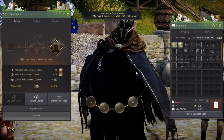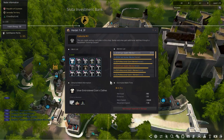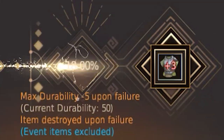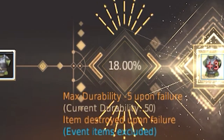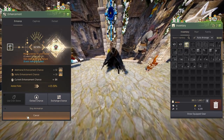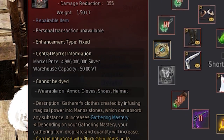Enhancing these can be hard with them being destroyed on failing, but with workers being able to produce these easily and with a properly skilled worker, these can be crafted quickly. Keep in mind, plus 1 to plus 3 are the easiest to enhance, with plus 4 and plus 5 being the hardest. But if you're lucky, you can get the best in slot gathering gear until Guru, or before choosing your own mastery gear.